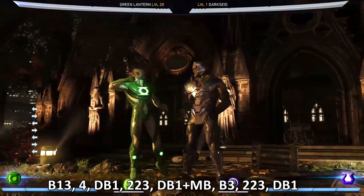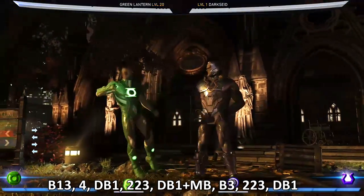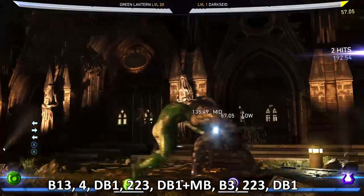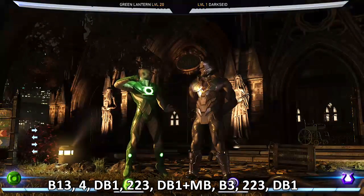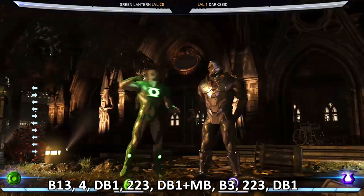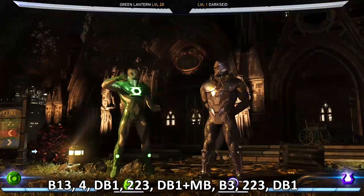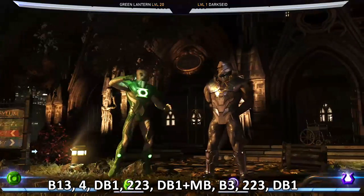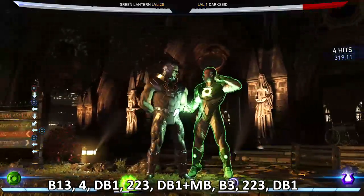Let's break this combo down. There are two ways you can start it: you can start with the back one, or back one three. The other option is four two down one — it's really your choice. So it's back one three into trait. Basically whenever I do that, I want to hit the trait button — which is your four — as fast as possible. I don't even hit confirm; I make it kind of one string: back one three four. The moment you see yourself activate your trait, you want to hit your down back one.